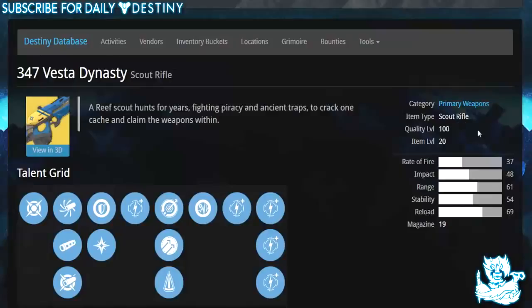Then we have Goliath — non-precision kills grant a temporary increased armor stat for 15 seconds. And David — precision kills grant a temporary increased agility stat for 15 seconds. So we have David and Goliath for this weapon — pretty badass.